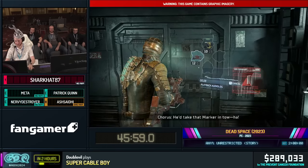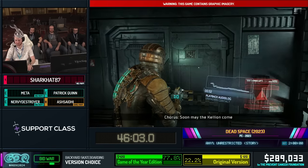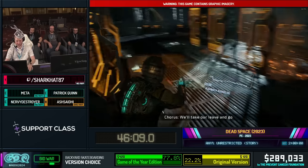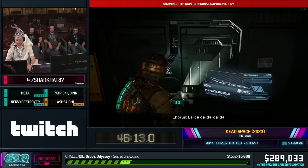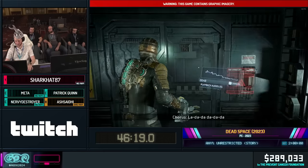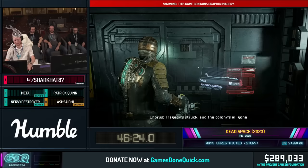We picked up this gun called the contact beam. It's the only other gun we're going to pick up. There are other guns in this game that are really good and would be useful, but especially on story there's not too much of a need for them. And the contact beam, besides being good for combat, is good for some skips as well. The contact beam is kind of just the best gun in the series — usually one of the best guns in the game.